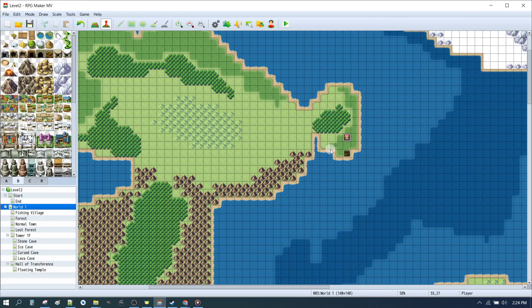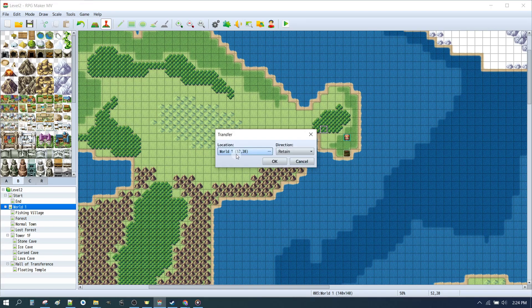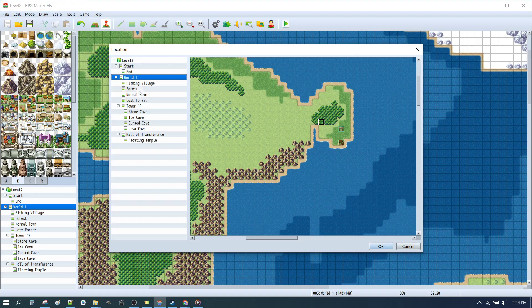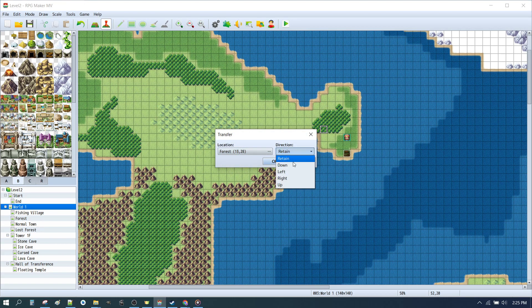The next step is to set up our forest. We do the same kind of thing — right-click on a forest tile, click Quick Event Creation, then Transfer. Now where we want to go is to our forest map. We're going to start at the bottom of the map, just about there. Click OK.